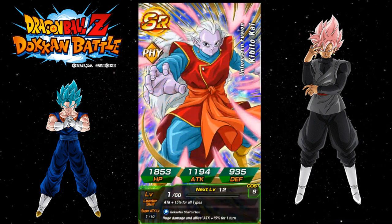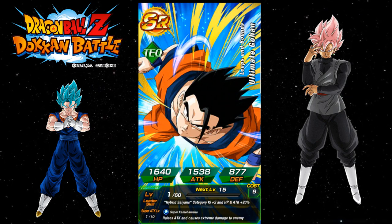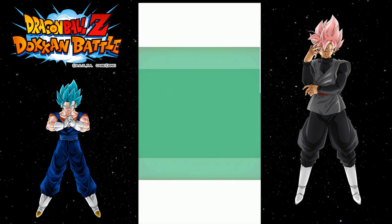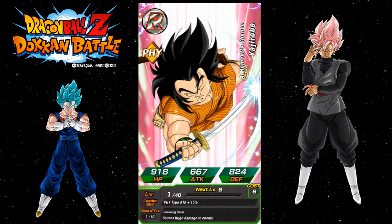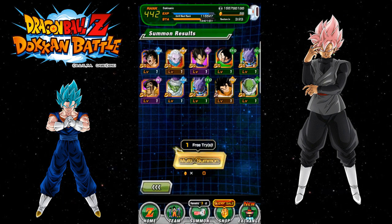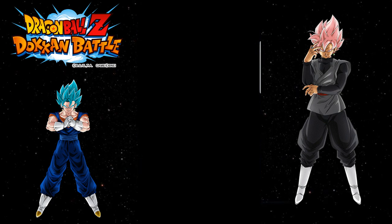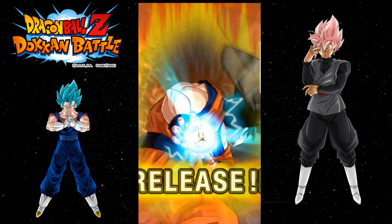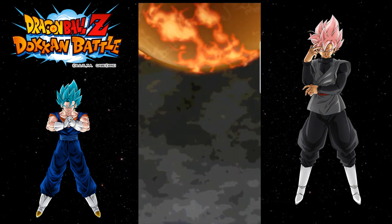We got Yamcha, Kibito Kai, Vegeta Black — I've never had so much Baba fodder before. At least we got Beerus! I definitely need some of those. Mr. Satan — he's gonna be Boba shop. More Piccolos. Beerus — alright, at least give me the Beeruses if you're gonna give me SRs, so I can get my intelligence unit to super attack 10. Alright — group summon time! Three, two, one, release. Hercule on the left. I sound a little groggy — I literally woke up about a half hour ago and haven't even gotten to the shower yet.